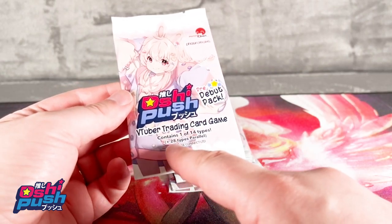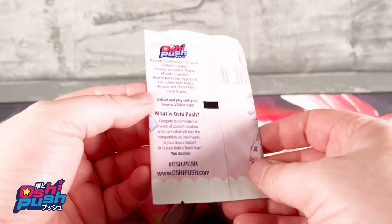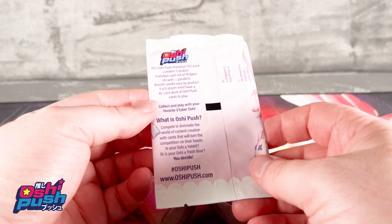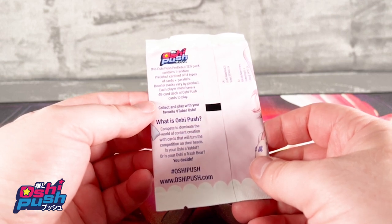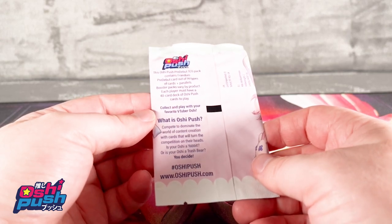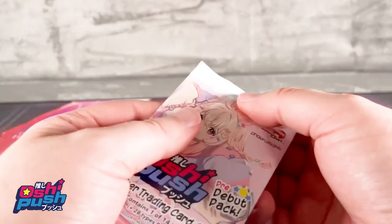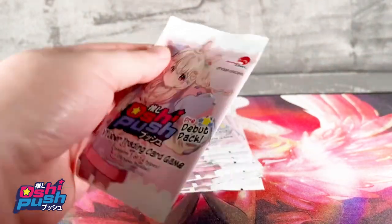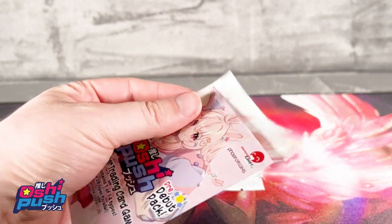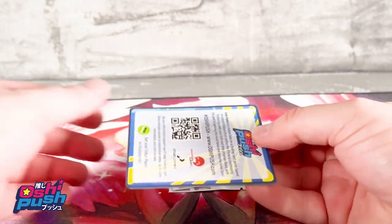Each pack contains one of 14 types, plus 28 types parallel — so there is one card as far as I know in its random pre-debut card. Booster packs vary by product; each player must have a 40-card stack. Let's take a look at how the cards look — whether there's a special structure inside or if they're just normal flat cards with VTuber designs.